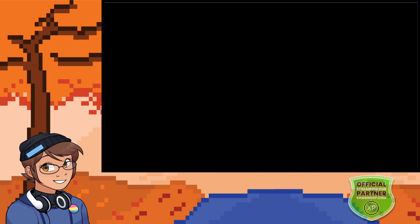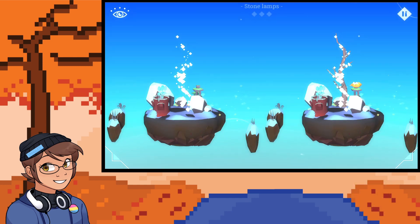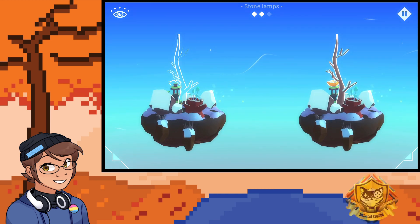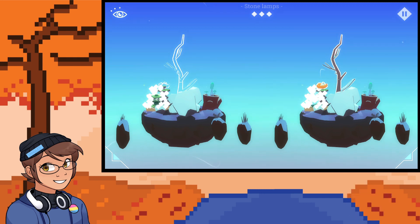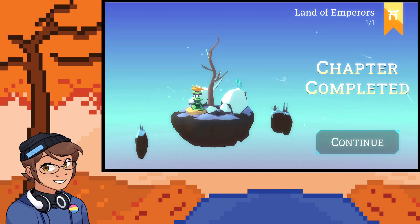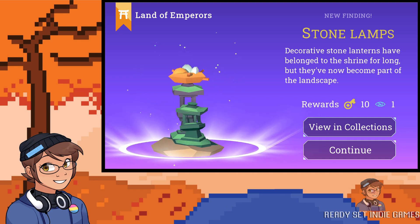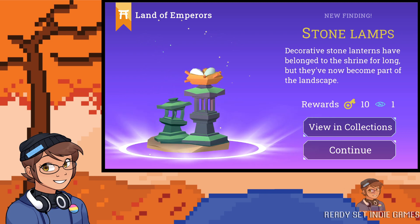Let's do the Stone Lamps. In this one you are looking for the differences — like this tree is missing. You can turn it to compare. That one only had three differences. Each time you play a level there are more to find. Stone lamps — decorative stone lanterns have belonged to the shrine for a long time, but they've now become part of the landscape.